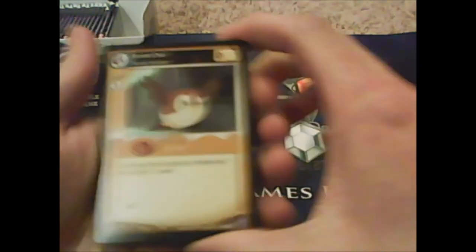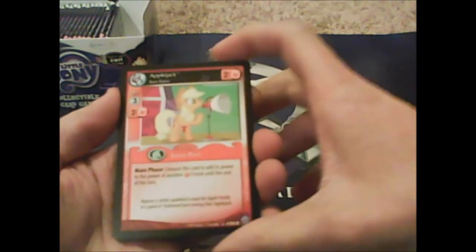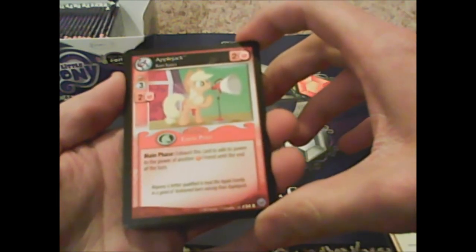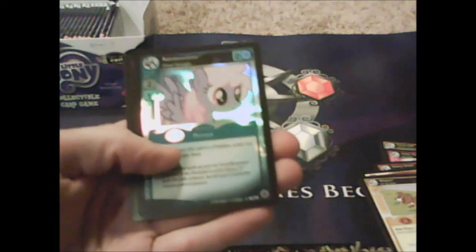Forest Owl again, Piggy Pie Ice Cutter again — who haven't we seen? We haven't seen any Rarity. Adventures in Falsetto, Granny Smith, Rubber Chicken. Oh, another foil — a Parisprite Pandemic foil! Winona, Apple Jack Barn Raiser — maintenance: 'exhaust this card to add its power to the power of another orange friend.' And a parallel foil Rainbow Shine.